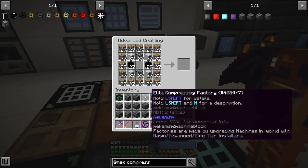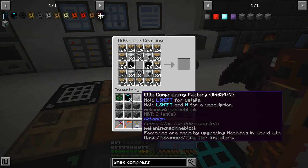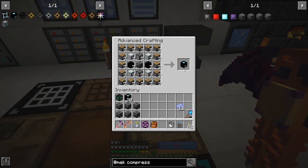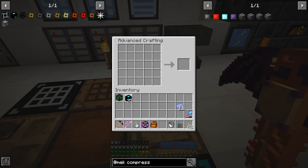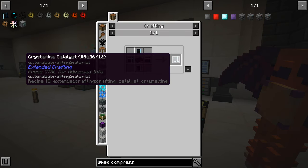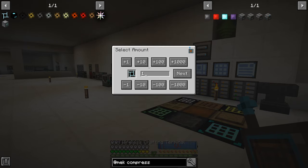We upgrade all of these to the advanced tier using the installer, and then we need to pick them back up. They don't stack in inventory so we have to be quick. We end up with the quantum compressor from these components - 25, 26, and the last one, 27 quantum compressors. That's pretty awesome.